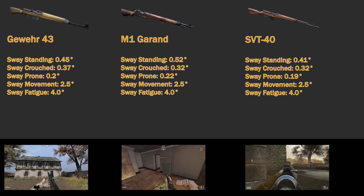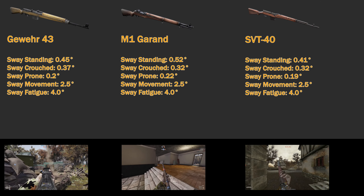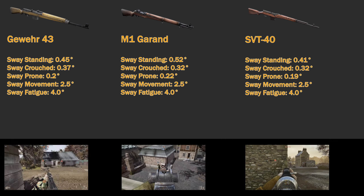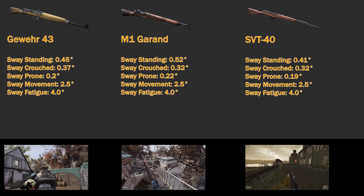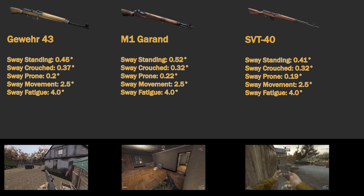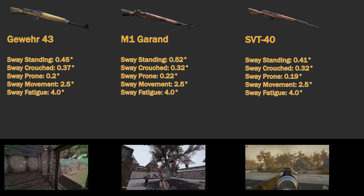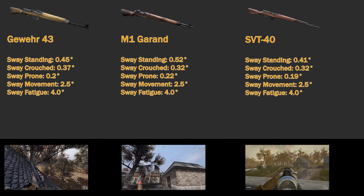Here we're looking at the different sways for all the weapons, once again in degrees. The Gewehr 43 has a standing sway of 0.45 degrees, a crouch sway of 0.37 degrees, a prone sway of 0.2 degrees, a movement penalty sway of 2.5 degrees, and a fatigue penalty sway of 4.4 degrees. The M1 Garand has a standing sway of 0.52 degrees, a crouch sway of 0.32 degrees, a prone sway of 0.22 degrees, a movement penalty sway of 2.5 degrees, and a fatigue penalty sway of 4.0 degrees. The SVT standing sway is 0.41 degrees, crouch sway is 0.32 degrees, prone is 0.19 degrees, movement penalty is 2.5 degrees, and fatigue penalty is 4.0 degrees.